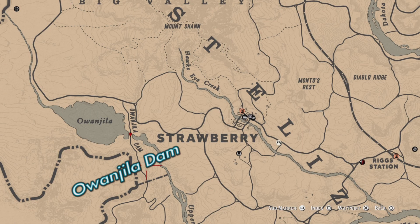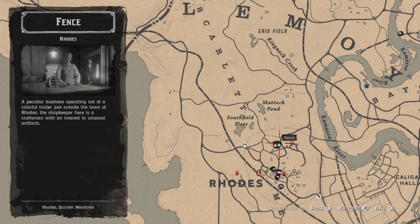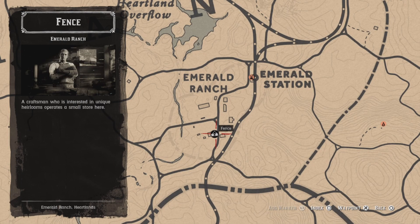This marker here, West of Strawberry, is your location for Onawajila Dam. You have five locations to visit a fence: one is in Thieves Landing, another in Rhodes, also one in Sandinie, one up here at Van Horn, and the last one is in Emerald Ranch.